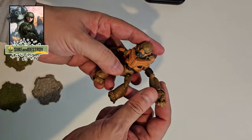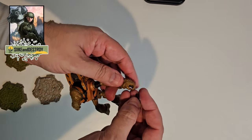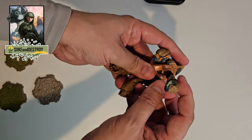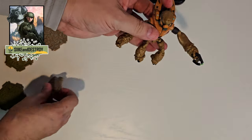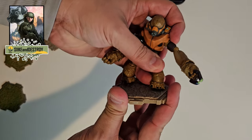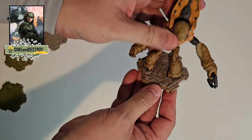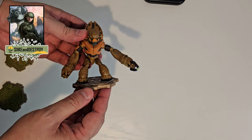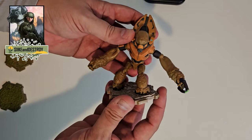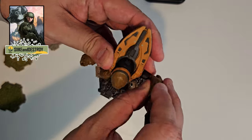We'll go ahead and look at the Grunt Conscript that comes with the set first, since we've already kind of looked at this figure before. He comes with a plasma pistol, so you can just pop that in his hand right there. Thank goodness these come with the base plates — I'm a big fan of these base plates. Some of these characters need help standing, so it's good for that reason. But I also like connecting them and building little battle scenes. It's really neat to get four base plates and four figures all for $20. Another Grunt — I'm never upset when I build my Grunt army.